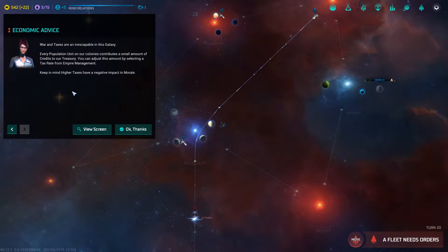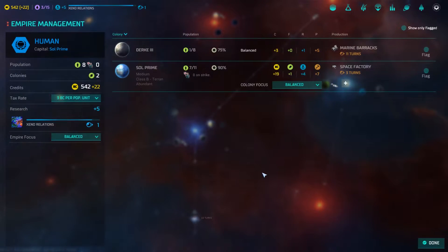War and taxes - every population unit on your colonies contributes a small amount of credits to our treasury. I don't even know how to get to this screen - it's probably one of these buttons up here. That's what I should be paying attention to. I'm learning!